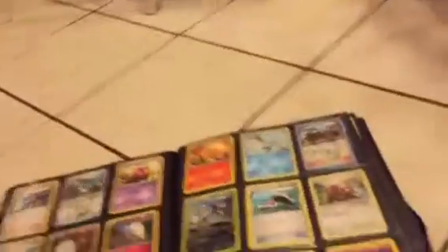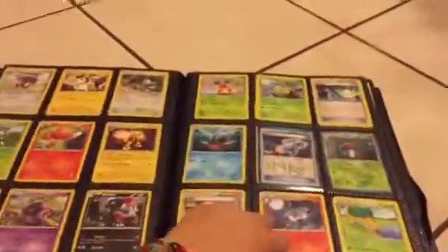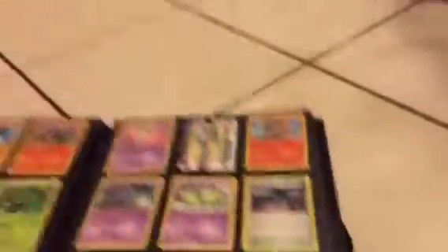Nothing too cool on this side. Carvanha, which is probably the best card on that page. Here we've got a shiny Quilava that I used to have, Chesnaught EX — Chesnaught is the pre-evolution. Then a shiny Seel, a Dodrio, an Ultra Ball, and a shiny Omastar. Oh wait — a shiny Simisage! Got a Chesnaught trainer card, and there's the code card.